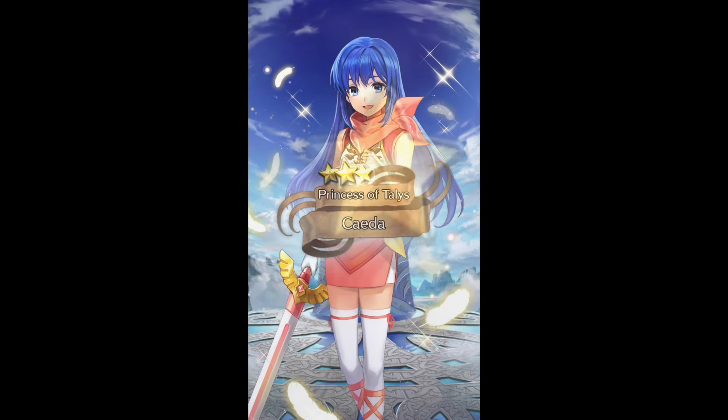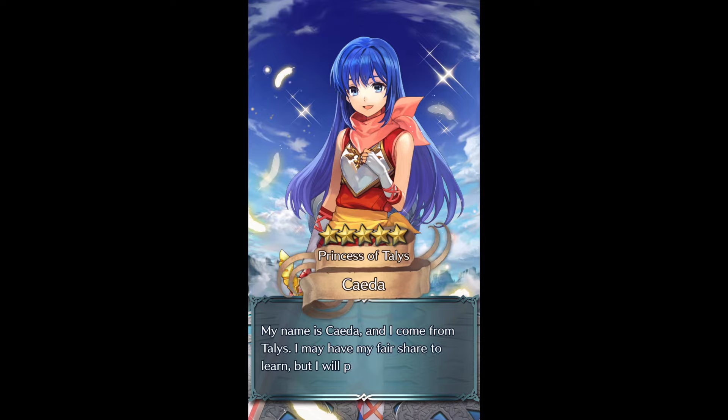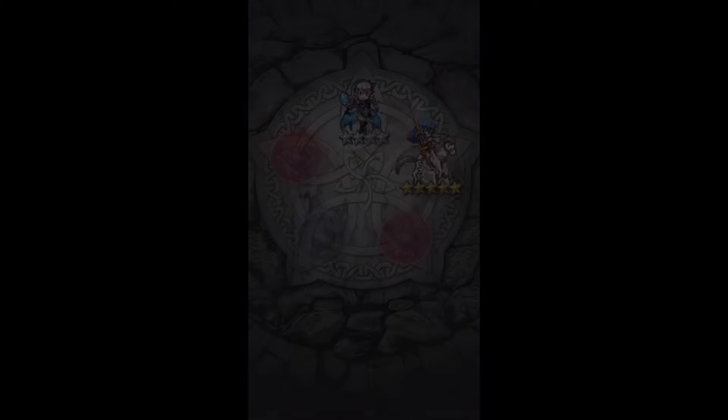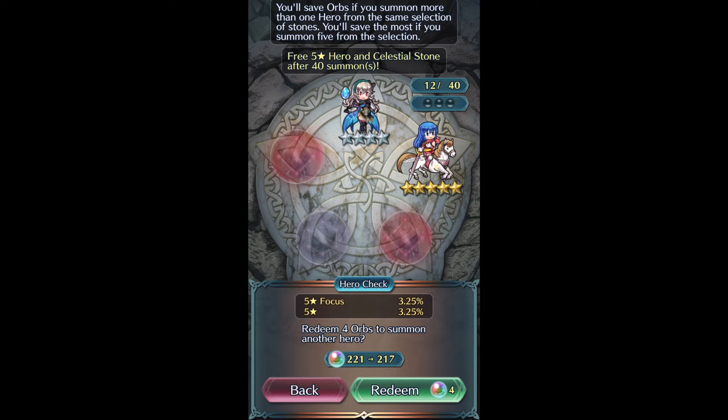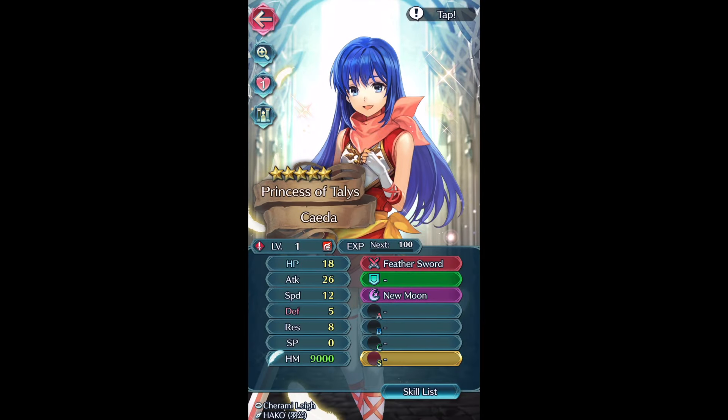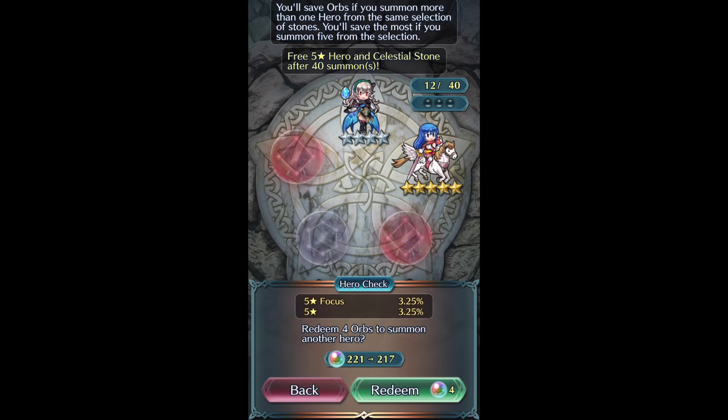Oh my goodness! Just as I was talking about her, she shows up! That's amazing! Beautiful! I get another Sheeta and that's all I need - I don't even need to be summoning on the reds anymore, unless I want to try to get Lapis. But yeah, that's it - that's pretty much it. I mean, I can end the video here, but should I? Should I or should I just save my orbs? I kind of want to just go to the Spark to get Merrick. Because I don't need to go for Sheeta anymore - under 20 summons and I got the two Young Sheeta I wanted. That is amazing.